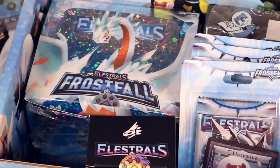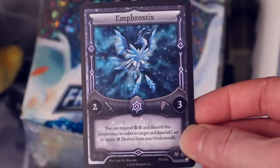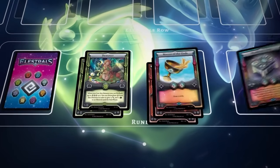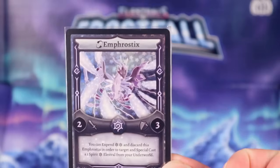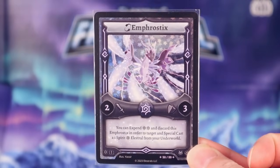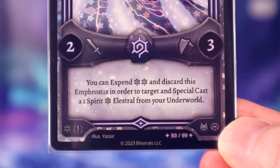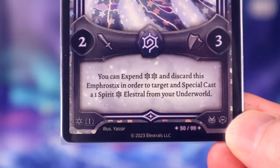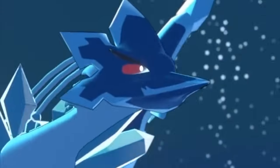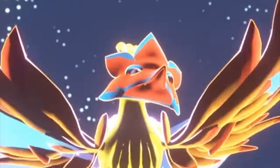The card I consider most interesting, however, is Emfrostix. Right now, Ellastrols has a bit of a problem with how easy it is to set up an oppressive back row that can shut down a lot of strategies. Emfrostix is one of the first examples of an Ellastrol that can be discarded for effect, making it one of the safest plays in the game, as not only does it not require an open back row, there are currently no counter runes that can deal with it. This might be a bit of power creep, but honestly it feels more like an effort to stop the oppressive back row by forcing a greater variety of playstyles to make it harder to shut down.